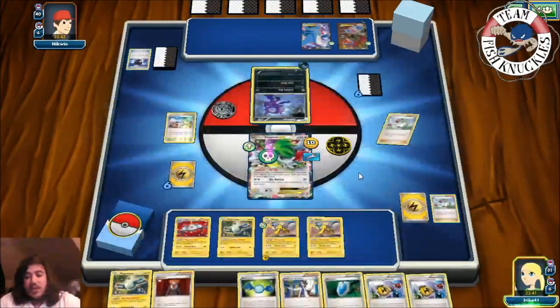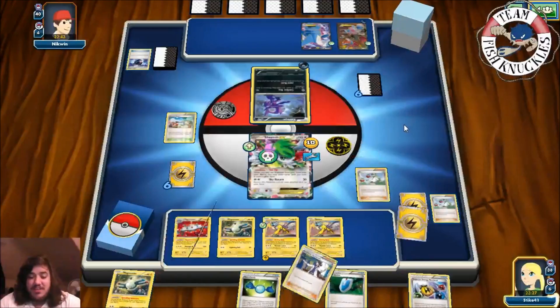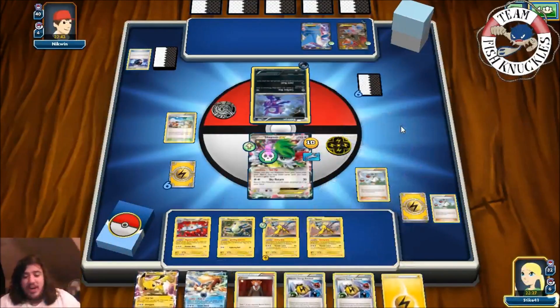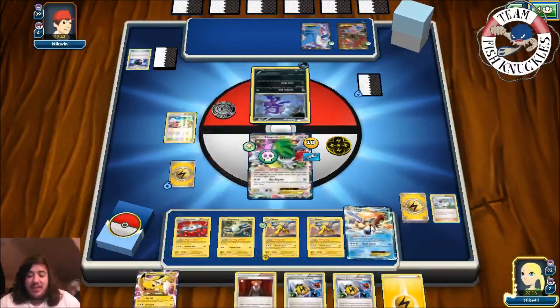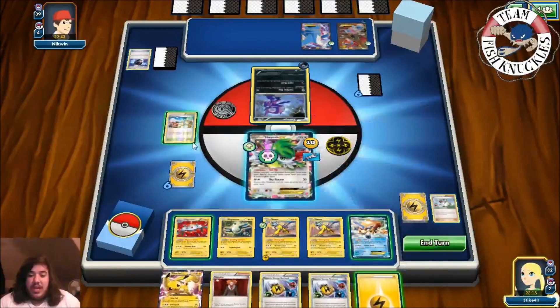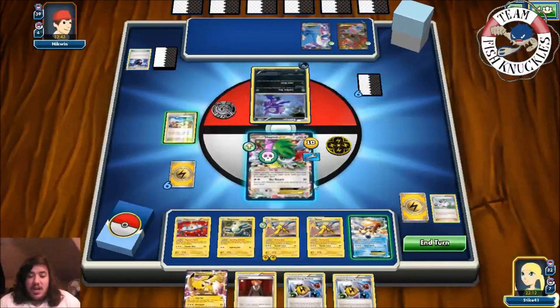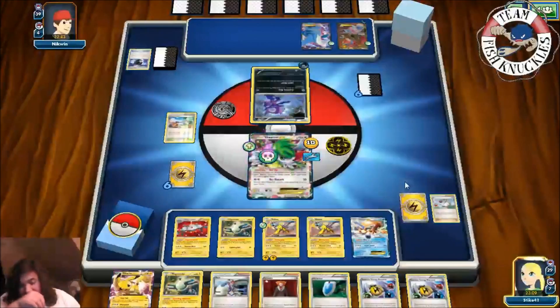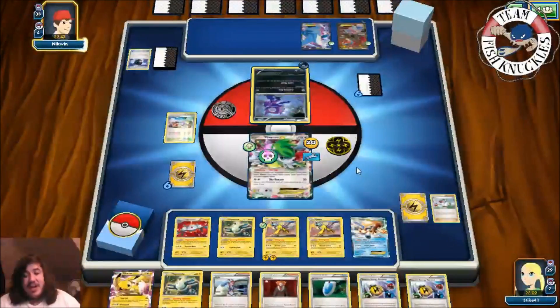On our next turn we play N again since we really don't have anything else. We draw a new hand but still didn't get what we need. At least we can attach a Lightning Energy to the Raikou and Tropical Beach again, ending our turn. We're just energy dry right now.